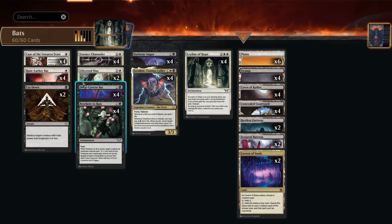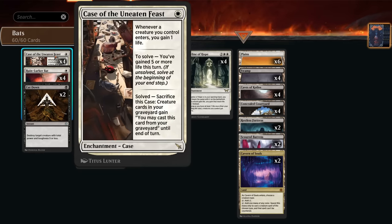As long as we have 27 or more life in Standard, our creatures get plus two plus two — a very nice bonus for gaining some life, and that's what this black-white life gain deck is all about: losing life to draw cards and then gaining life to enable the leyline and our other synergies. At one mana there's Case of the Uneaten Feast, which says whenever a creature enters we gain one life, especially powerful with Leyline of Hope. If we solve the case — gaining five or more life — we can also later sacrifice it to start replaying spells out of our graveyard.